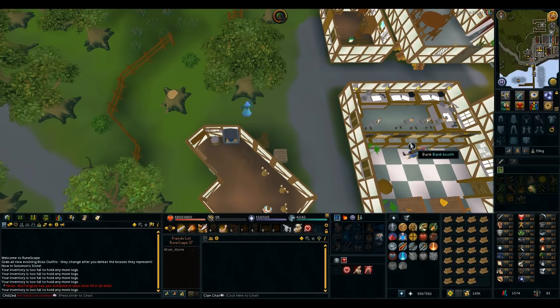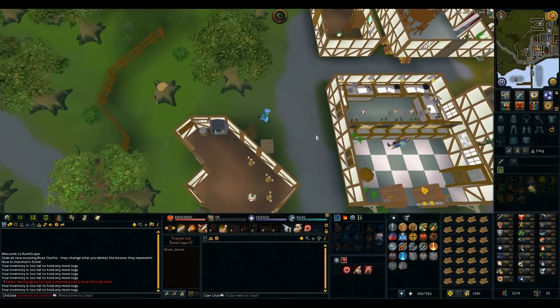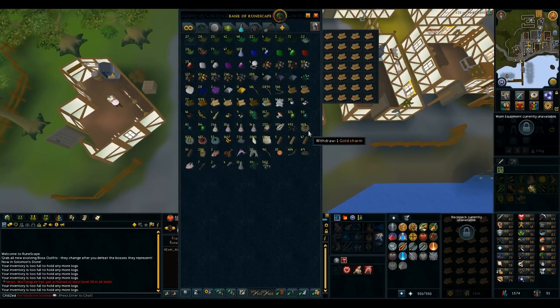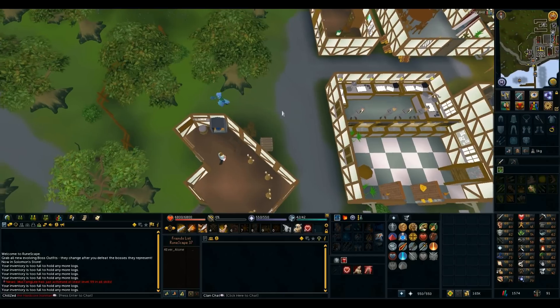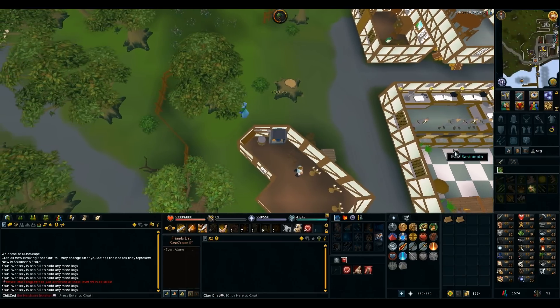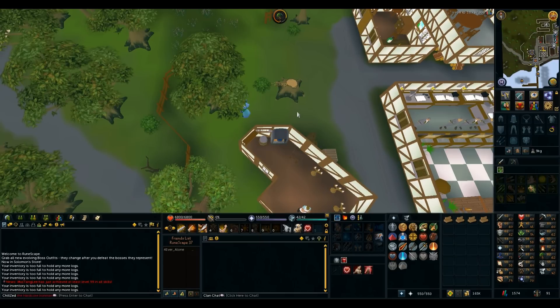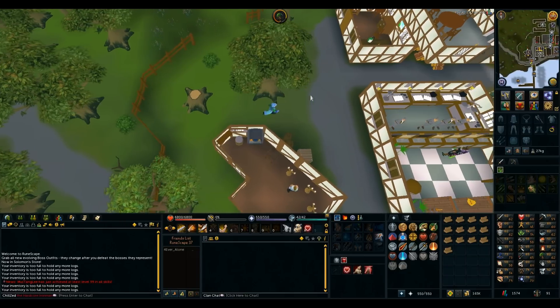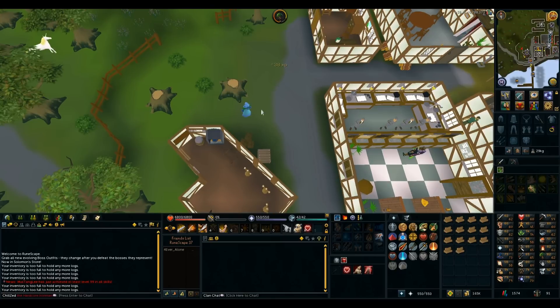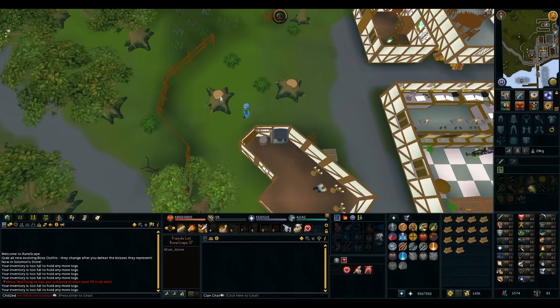I'm just chopping a bunch of oaks to use in construction. I'm gonna need a ton of them for making a gilded altar and all that nonsense - it's gonna cost a fortune. I might go back to steel dragons, which are pretty good for alchables and can get me some cash for construction and maybe a spare rune hatchet. And mage XP as well is not bad. This weekend I'll probably do another Questapalooza - I really want that Herblore for Fairytale Part 2, though I could boost with a stew.